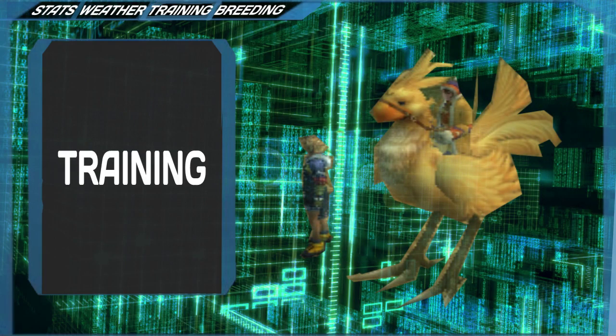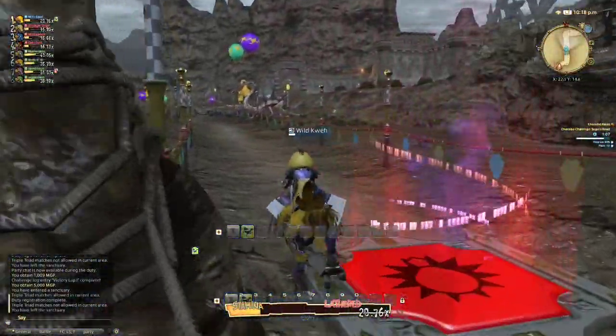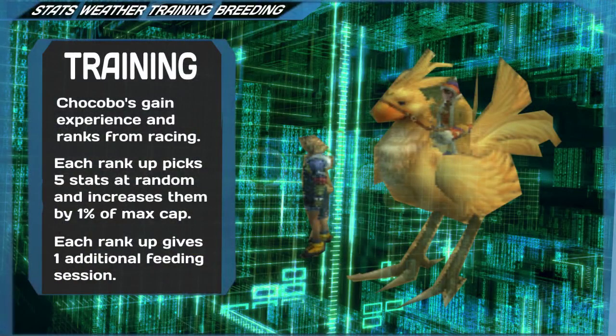Increasing your chocobo stats. While the max cap of your chocobo stats depends upon and can only be increased through breeding, you can still improve your chocobo stats up until they hit the maximum cap. This can be done via ranking up and feeding your chocobo special feed, neither of which is mutually exclusive. Your chocobo ranks up from experience gained from races, with a total max rank of 50, though the chocobo can be retired as early as level 40 and be used for breeding. Each rank up will pick 5 randomly selected stats and increase them by 1% of their maximum stat cap value. The same stat can be chosen several times during a rank up. Furthermore, ranking up also unlocks another feeding session for your chocobo.